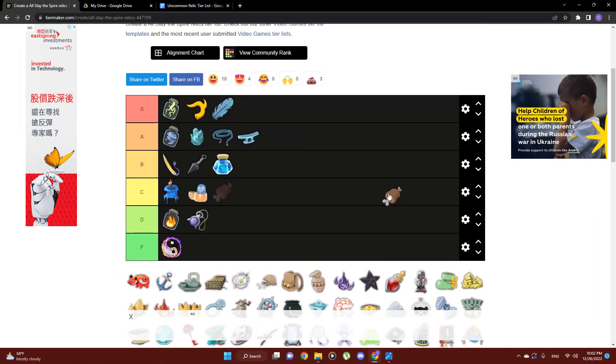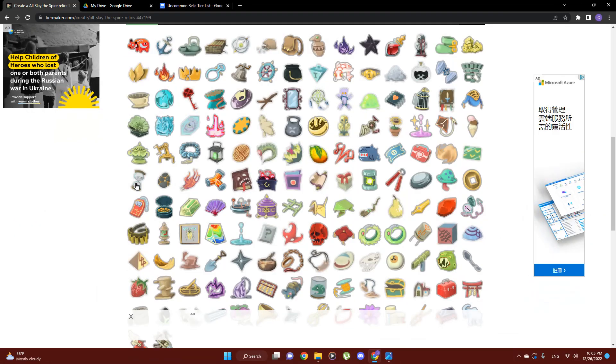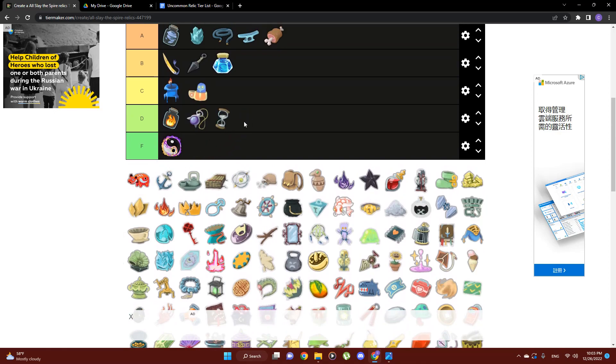Next up we're throwing Meat on the Bone into A tier. I love Meat on the Bone for providing bonus healing when you need it most. You can go for strategies where you yo-yo up and down, allowing enemies to do small bits of damage when you're around 50 health so that when the combat is over you get that 12 HP. I think it's a great relic for any character, and the sustain it gives you over the course of a run is just so incredibly useful.